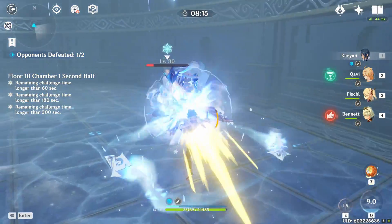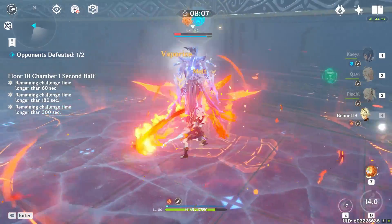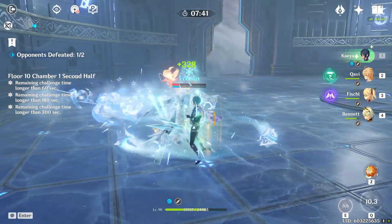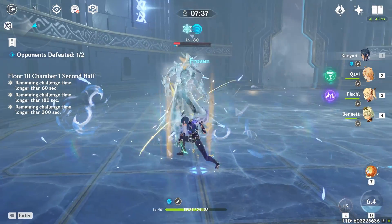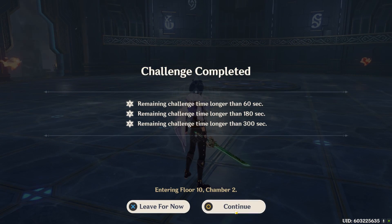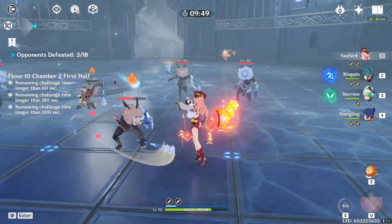I made a mistake here — I should have saved my burst for when he got his shield up, because it would have kept freezing him. Always when fighting these mages, save your burst for when they get their shields up because it really helps break them faster. Once your burst is up, he gets consistently frozen and you can see how fast his shield goes down with Kaya's burst. That's why Kaya's burst is one of my favorites for these Heralds and perma-freeze in general.